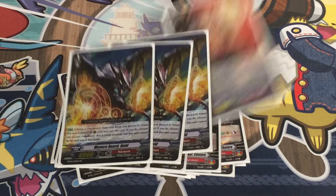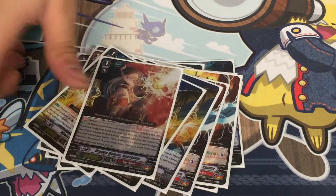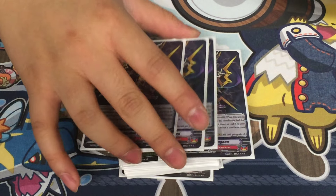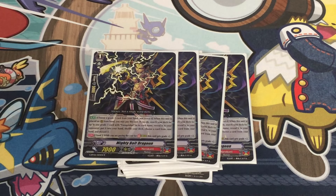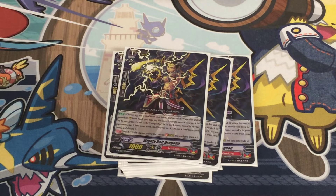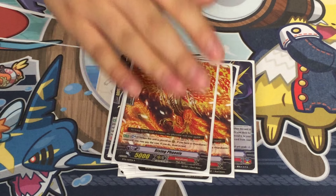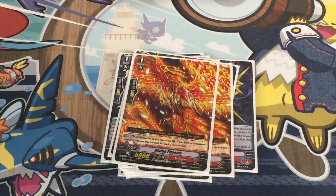I play four of the stride, it's good and it allows me to get a free stride. Two of the Phoenix — that's the draw trigger — because I don't play draws.